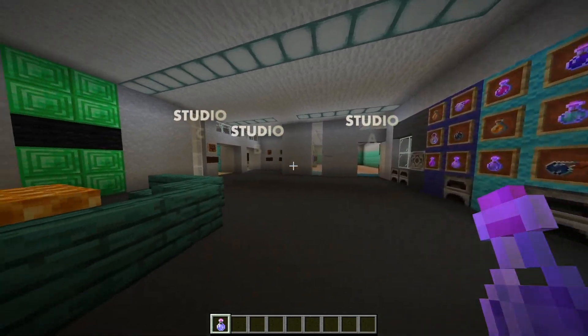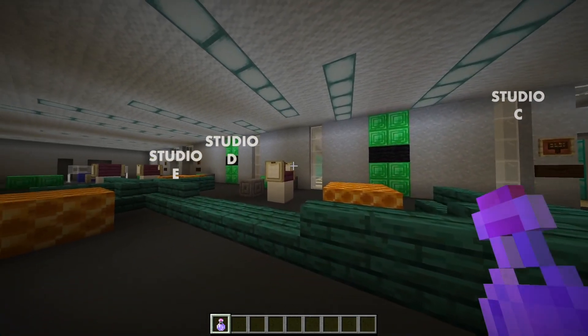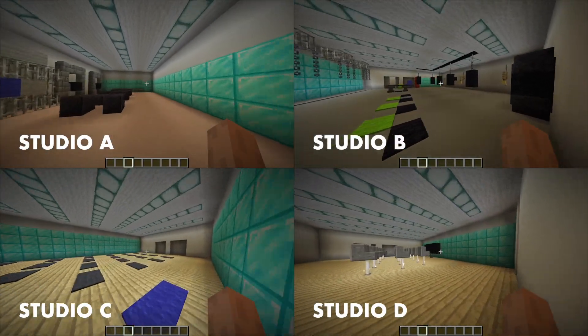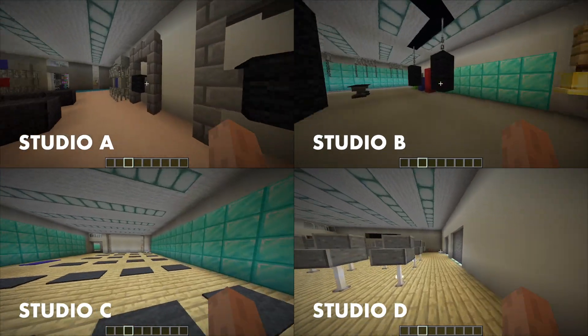It also holds our five group fitness studios. These include Studio A, the Mind and Body Studio, Studio B, the MMA Studio, Multi-Purpose Studios C and D, and Spin Studio E.